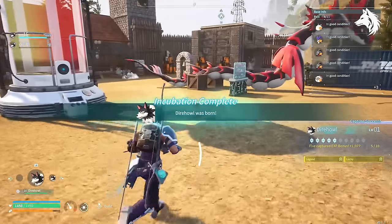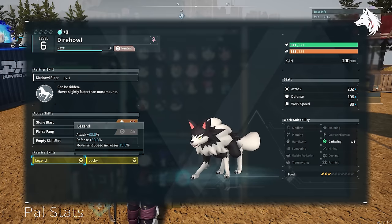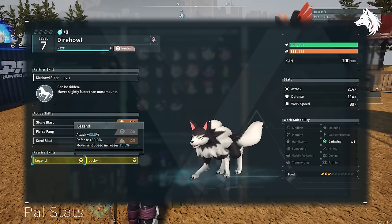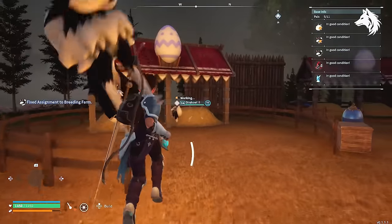At this point it was around 30 minutes of breeding and hatching before I got the traits to combine — I just kept making cakes in between. I should also point out I changed my hatching times to zero in the game world settings. I don't really like having to wait for eggs to hatch, though you can get around that by having loads of incubators anyway — it's really up to you.